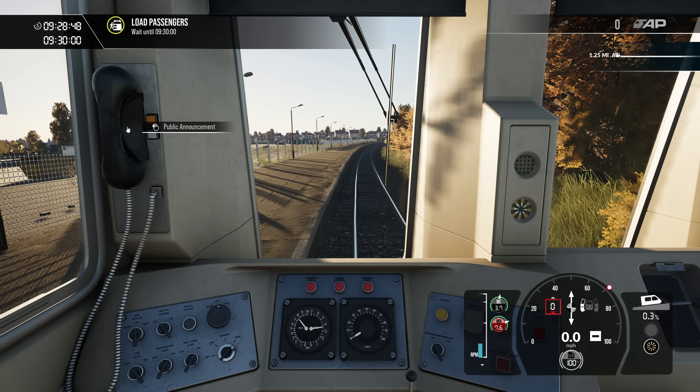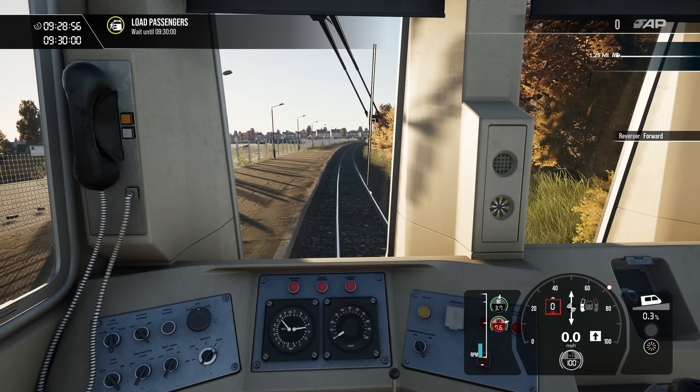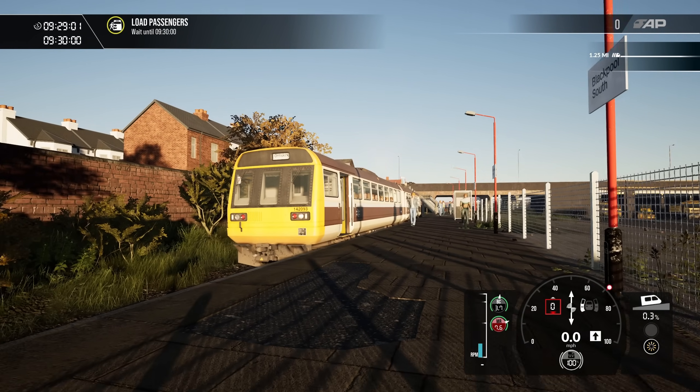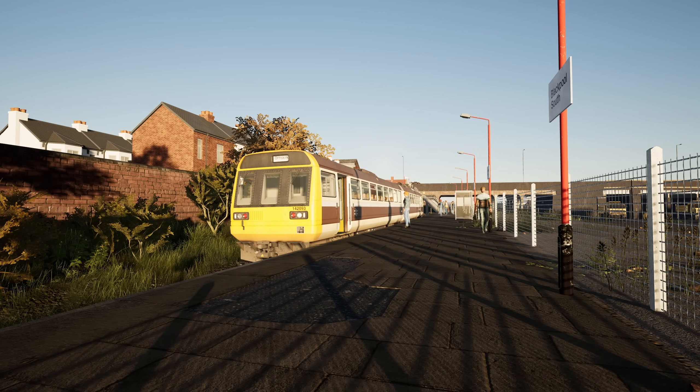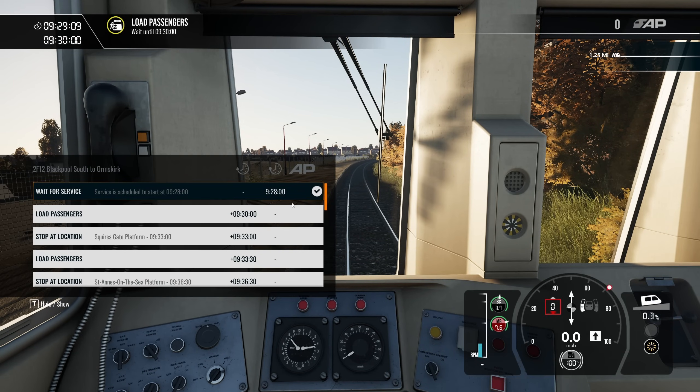We're not going to be looking at the doors today. We usually have the public address system on there. Absolutely gorgeous Skipper livery — really, really lovely. I am a real fan of this. We're going to take a screenshot before we set off. So where are we going? It's 9.28 in the morning and we're departing at 9.30.